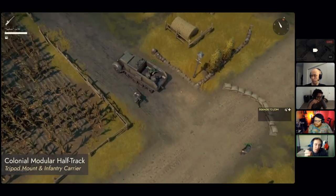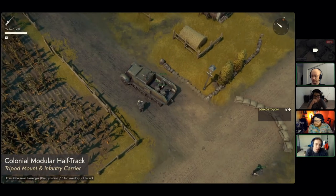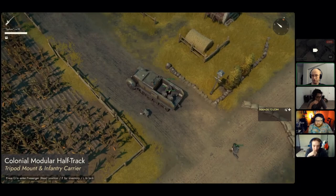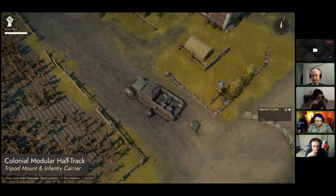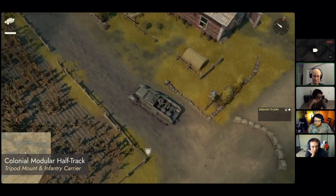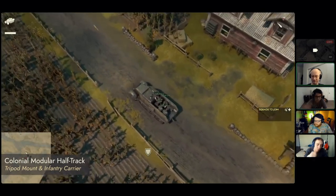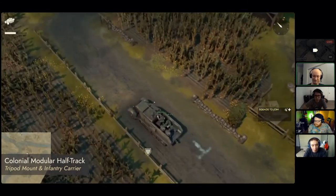The original half tracks that had MGs on them no longer exist — they've been replaced by these new models. The two unique half tracks, the anti-tank and mortar half tracks, are staying the same. The altered gun will be the trade-off for the seats in the back.